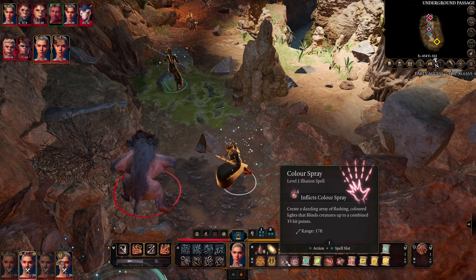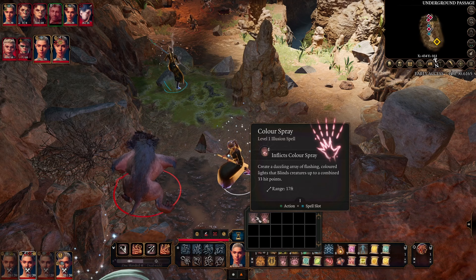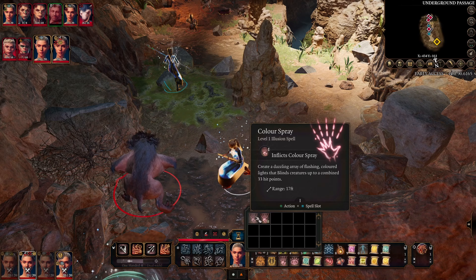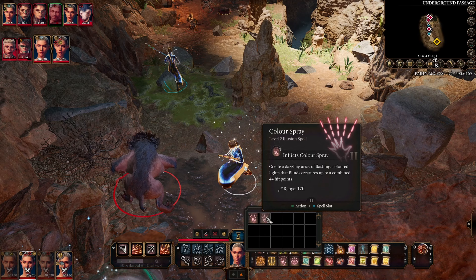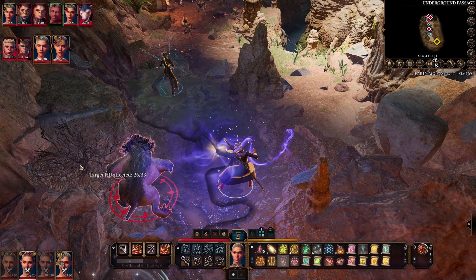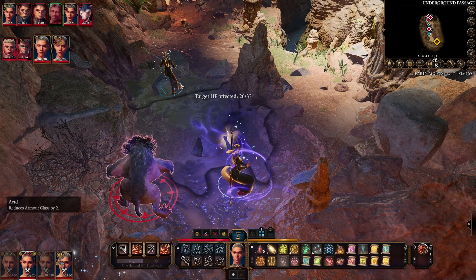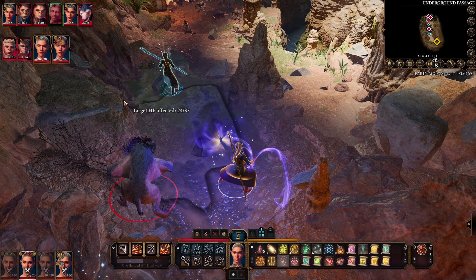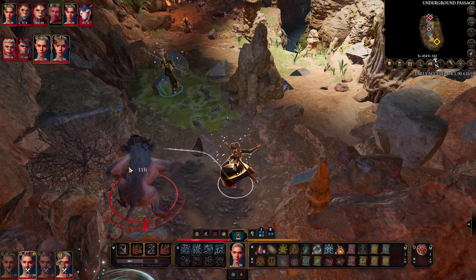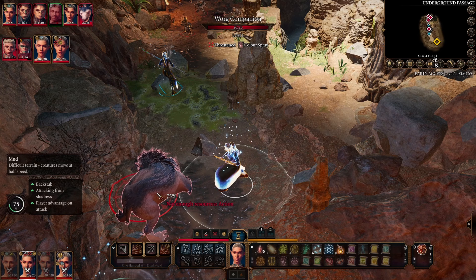Colour Spray is the next spell. It creates a dazzling array of flashing coloured lights that blinds creatures up to a combined 33 hit points. This is similar to the Sleep spell, which we'll cover later. You can cast at level 2, which increases the hit points to 44. It's got a relatively short range, but there's no saving throw. You can't accidentally hit your allies — you might have to be careful. I'm going to cast it on this warg, and the warg will be blind — it's got no choice. Boom, blinded!